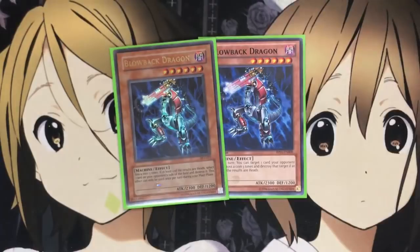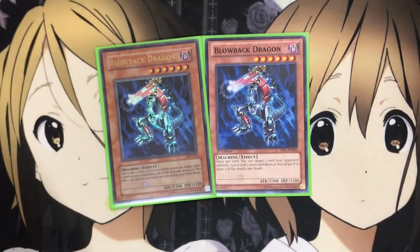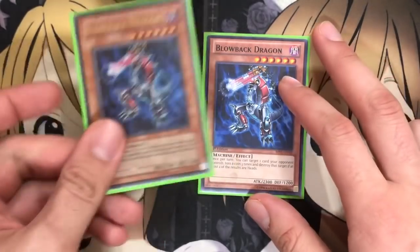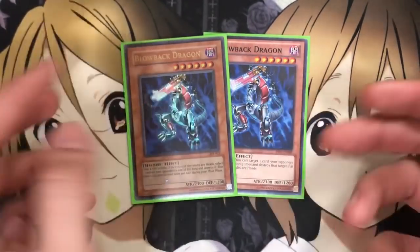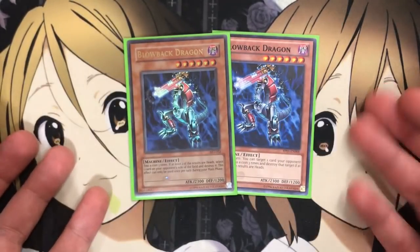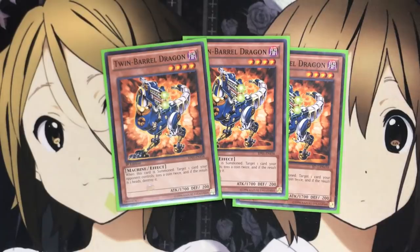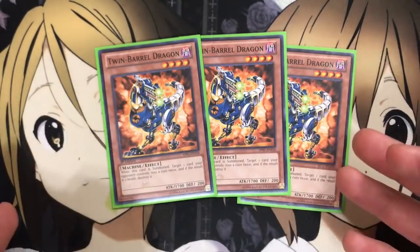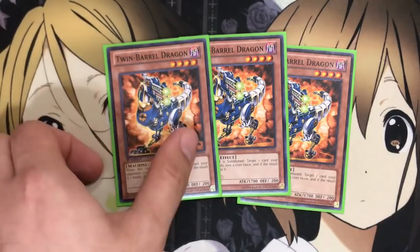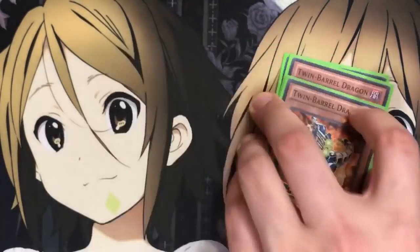And speaking of Blowback Dragon, I run two Blowbacks. I might bump this to three, mostly because of the two-heads result and it only requiring a one tribute summon if necessary, with still pretty balanced stats compared to Barrel Dragon which requires two tributes. Just a definite ratio to adjust depending on what the player wants. And also three Twin Barrel Dragon, the level four version. When it's summoned, target one card your opponent controls, toss a coin twice. If the results are both heads, destroy it. So 1700 attack with a flip effect for easy destruction, and it's also your normal summon option for barrel dragon monsters.